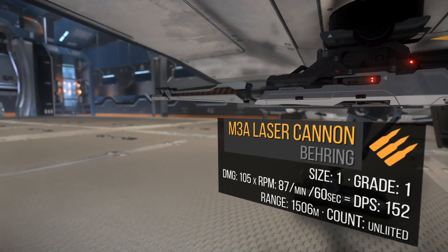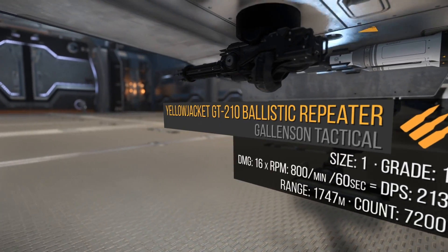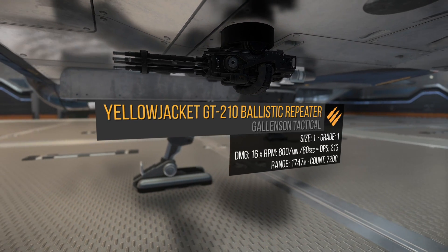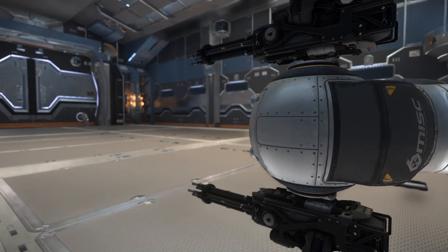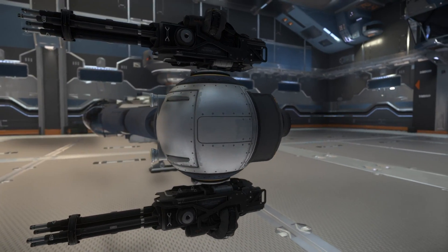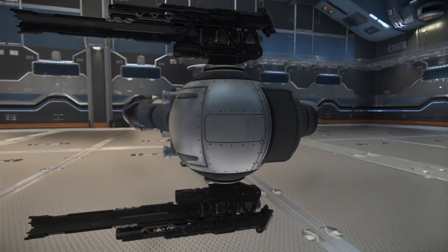Under the wing, the Core comes equipped with a gimbaled size 1 M3A laser autocannon. I'd keep the gimbal and replace the M3A with a Yellowjacket GT-210. One Yellowjacket is size 1, does 16 damage times 800 RPM for a total of 213 DPS and a 1,700m range. It has 7,200 rounds that would deplete in 540 seconds of continuous fire. In 3.9, it seems there are a lot more viable weapons out there. I've decided to go with ballistics to conserve power and heat — as you'll see when we talk about components, this is very important for the Reliant series. However, if you're considering energy weapons, I would go with the CF series.